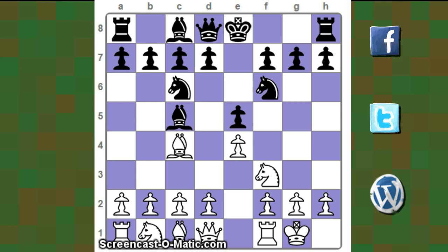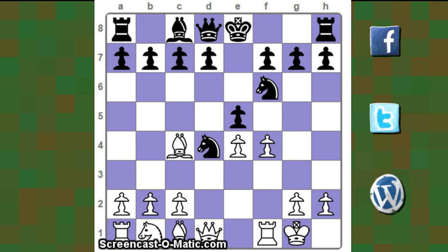Because white always starts the game, he has an advantage — he is slightly ahead in development. In this case he has castled his king, and from here on white will try to keep the black king in the center of the board if possible. So he starts with d4, bishop takes d4, knight takes d4, knight takes d4, f4.